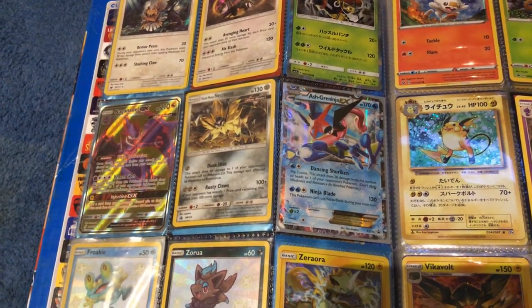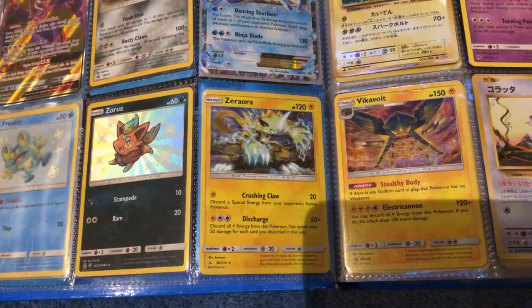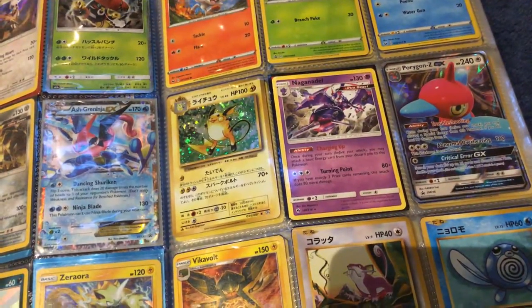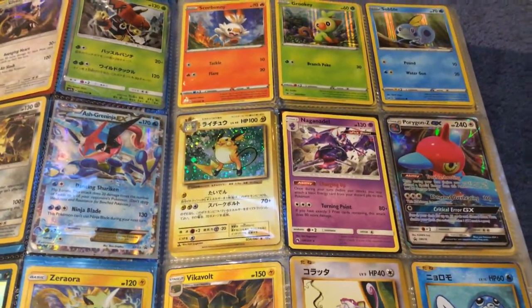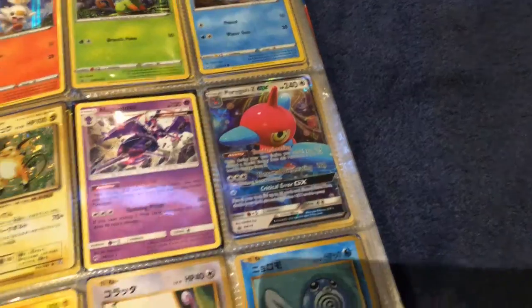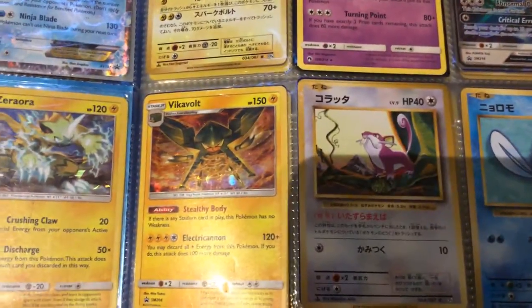Full art Dusk Mane Necrozma, action Ninja. There are aura shiny Zora and shiny Froakie. School buddy Grookey, Sobble. First edition Mariah — not sure how rare that is since it's from Evolutions. I have a lot of Naganadels. Porygon and GX Vikerville — that's where I got my front artwork from. Ratatta, another first edition Japanese card.